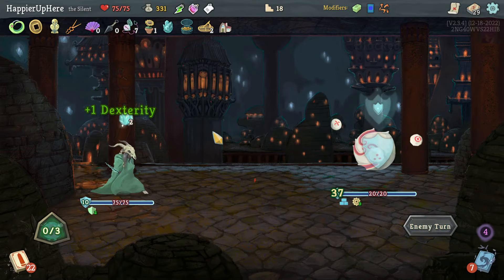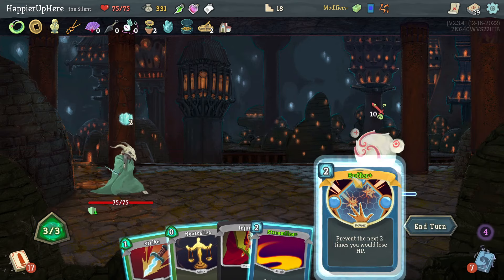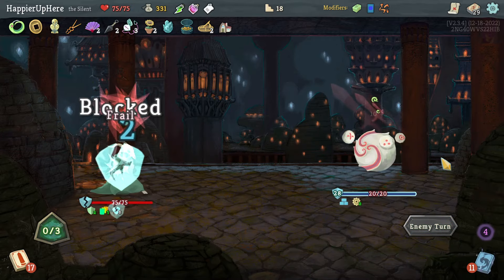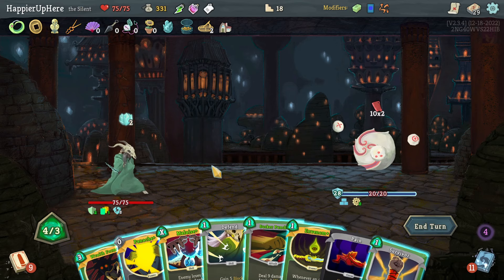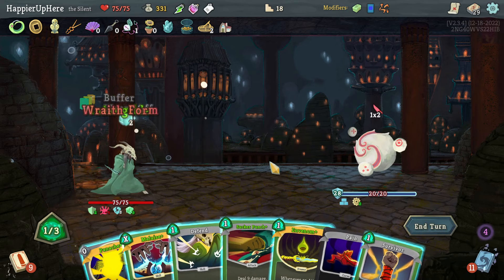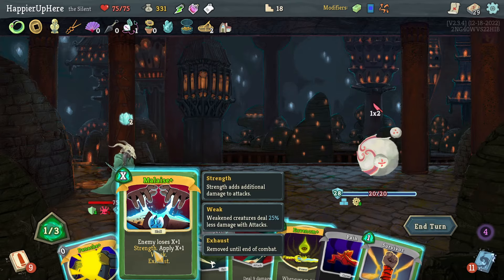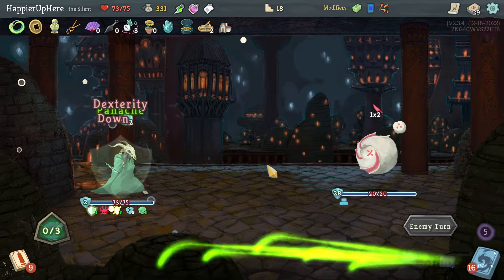Losing one Buffer here — I could also just do Wraith Form. Let's do Wraith Form, then Malaise. I didn't need to — I should have done a zero-cost Malaise, that was silly. Wasted energy for no reason. White Noise gives me Storm — if I do a Skill and Attack in the same turn I can get rid of debuffs. Let's do After Image and then two Strikes.